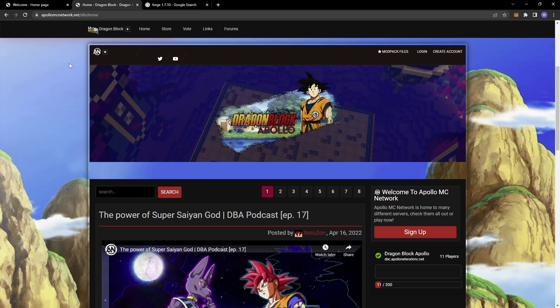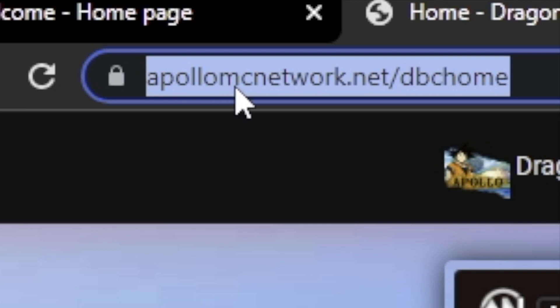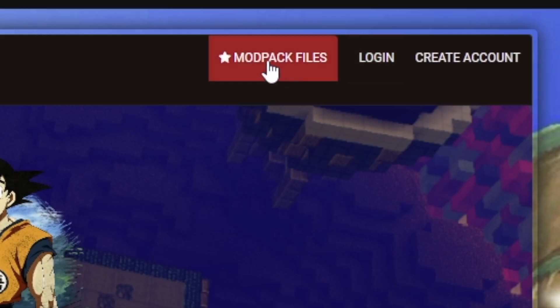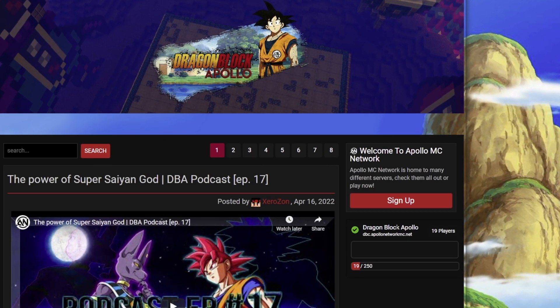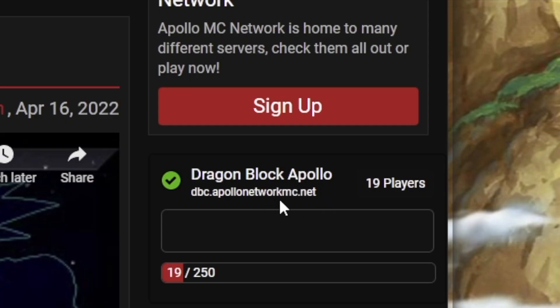You want to go to the DragonBlock Apollo website. All you have to do is click the link in the description below, or you can type apollomcnetwork.net/dbchome. You can go ahead and do two main things. One is download the modpack files directly by clicking this — you'll find it in your downloads folder. The next important thing on this webpage is the DragonBlock Apollo server address: dbc.apollonetworkmc.net. Just copy and paste this — we'll get back to this later. Those are the two main things you need from this website.